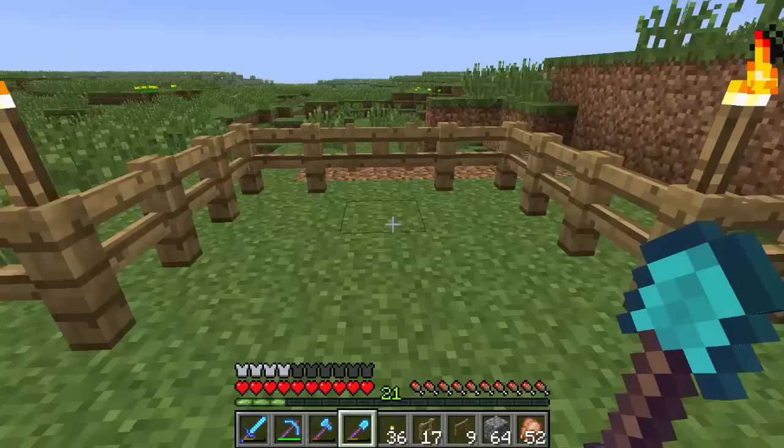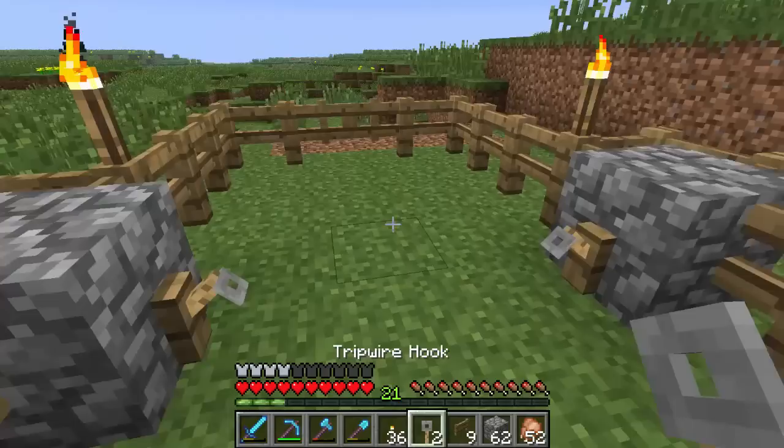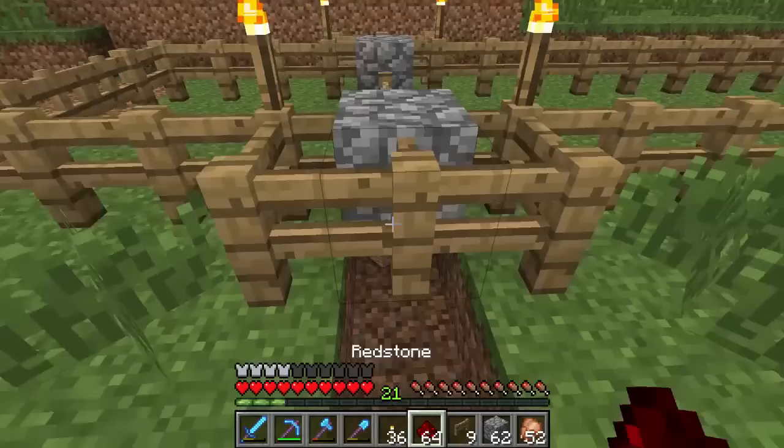I got the 100 meter speed track fenced out and now I'm just putting in the tripwire hooks. This will be our starting and stopping mechanism. So we'll just lay these out like this and string them up. I need to bring the wire under the fence here — brought a whole bunch of redstone.